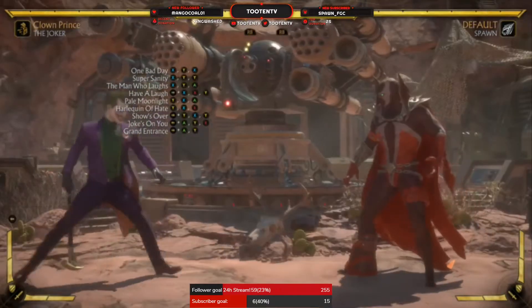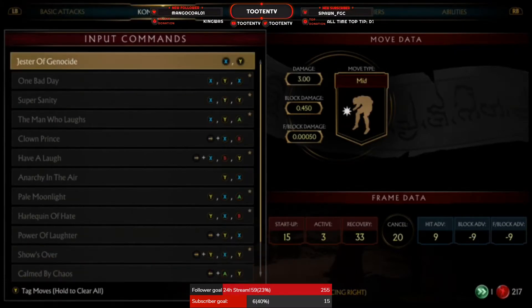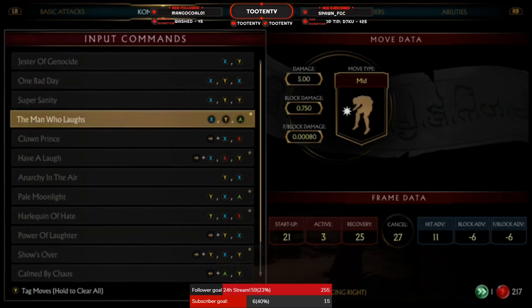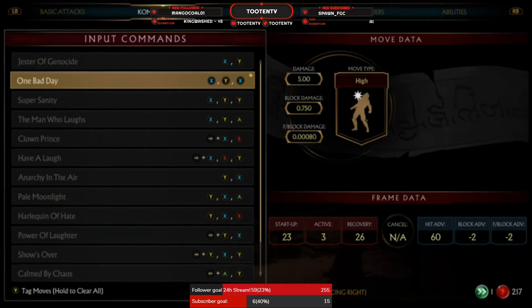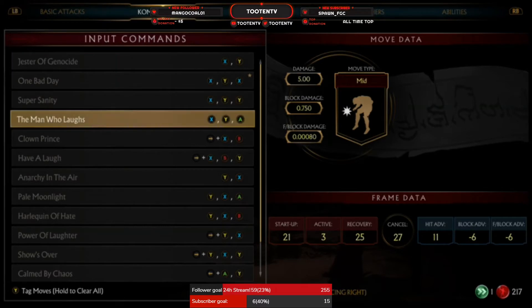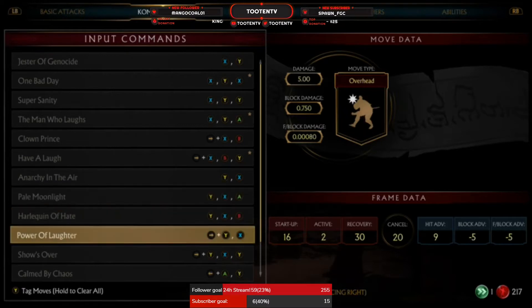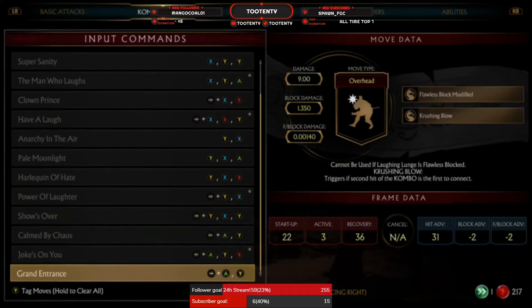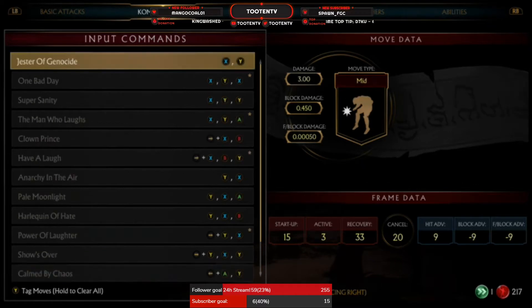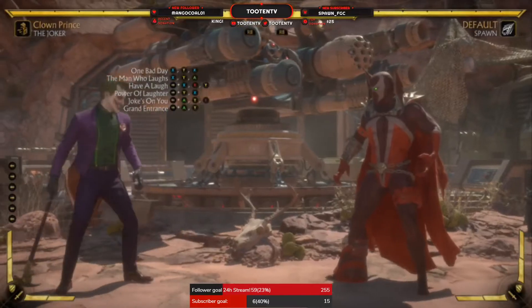Joker's got some really good mid-screen moves. Let's check out his frame data real quick — we'll keep everything safe and plus. So take everything off real quick. You've got your 1-2-1, which is minus 2. Your 1-2-3 is safe. Your forward 1-4-2 is safe. Your forward 2-1 is safe. Your back 3-2-4 is safe. Your forward 3-2 — so all of these moves are safe.